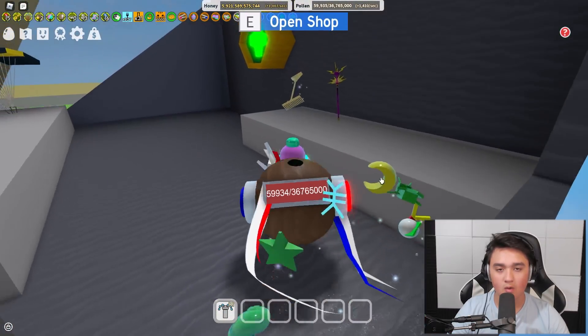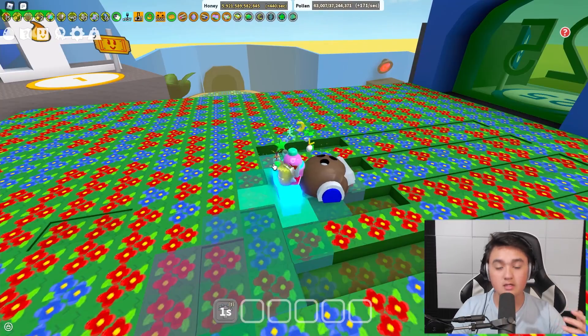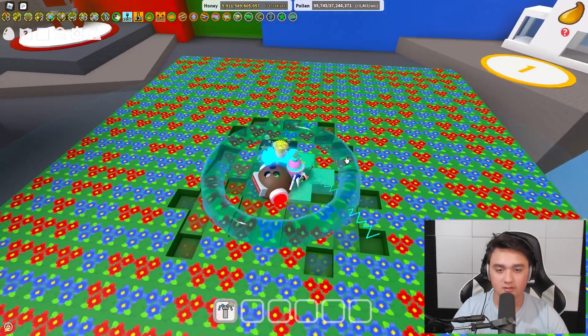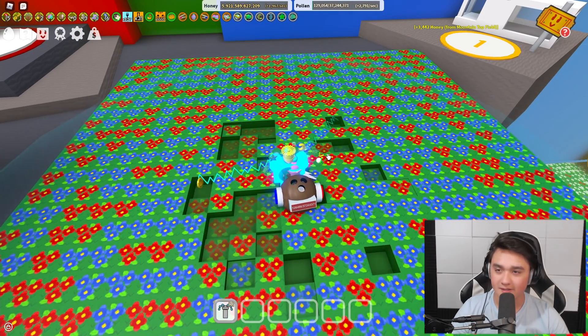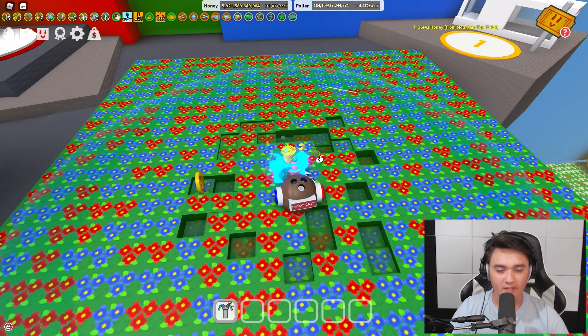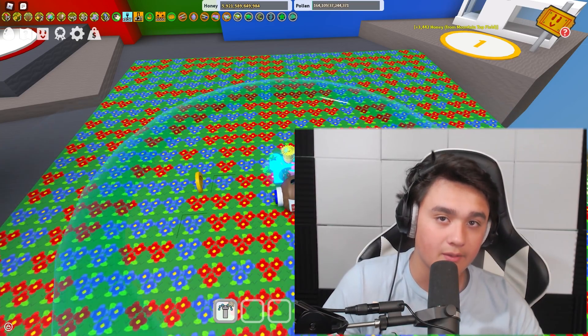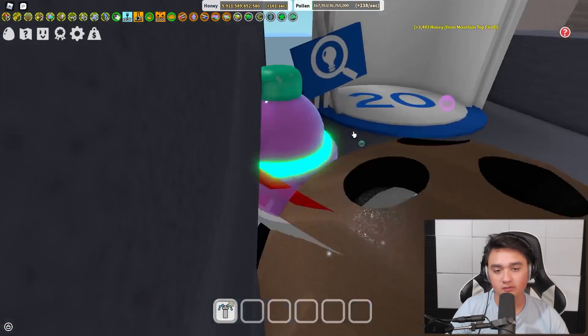Now let's show what the Sparkstaff does. It's actually not similar to the Golden Rake at all — it's just this. It's faster, but is it worth the extra 40 million honey, or that 60 million that you could just spend on the porcelain dipper? We'll find out in just a minute.